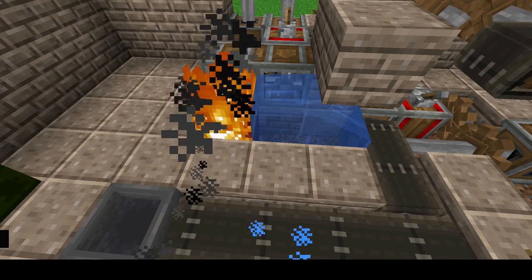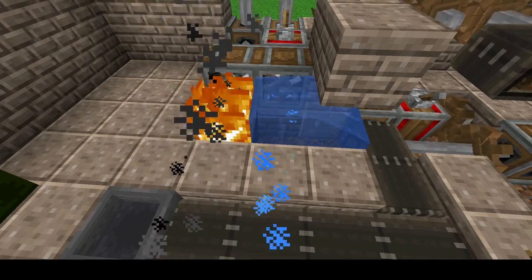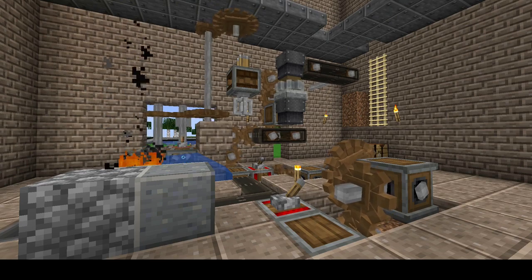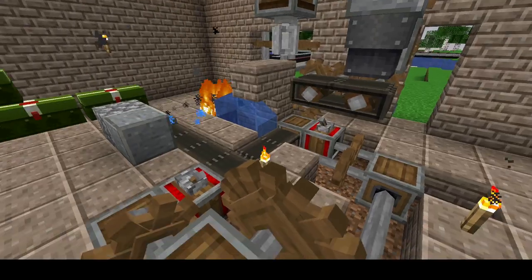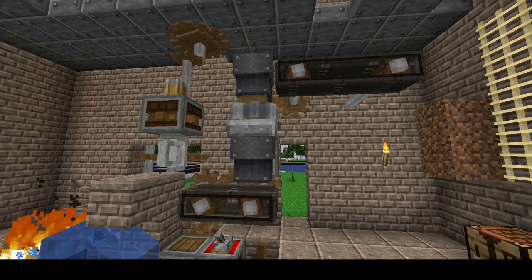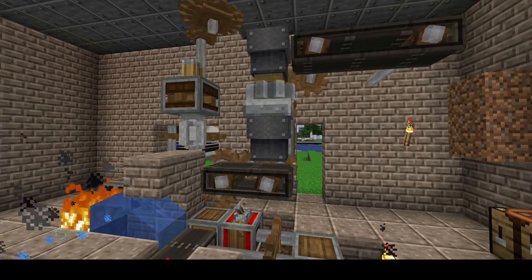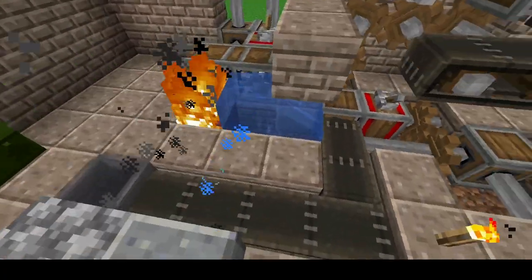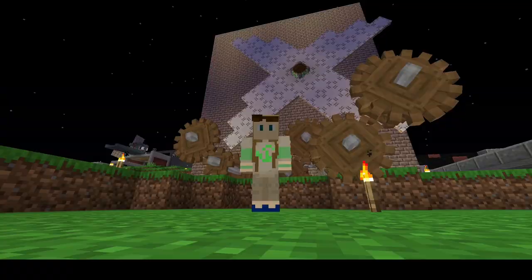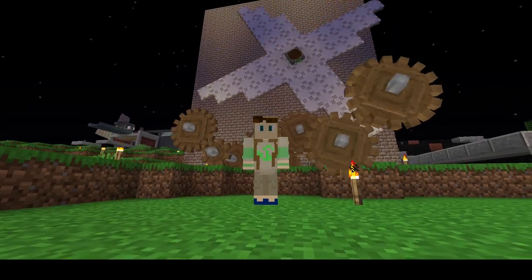A single energy source can be used to power both fast and slow components depending on how they are hooked up. Those are the basic mechanics of the Create mod. This setup uses a range of different speeds and can actually be used to both bake bread from wheat and also grind ores down and smelt them into little nuggets. If you have any questions, feel free to leave them down in the comments. I hope this video helped you.